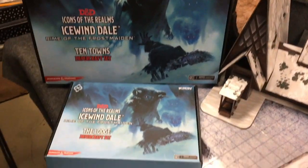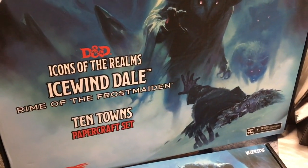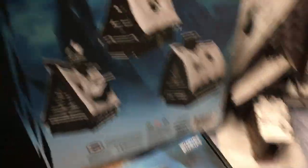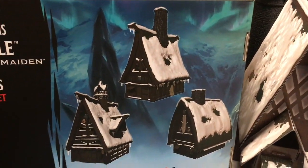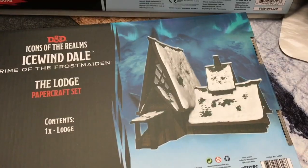Upcoming from WizKids are these two sets. One is for several buildings — an inn, an apothecary, and a residence — and one is for the lodge.